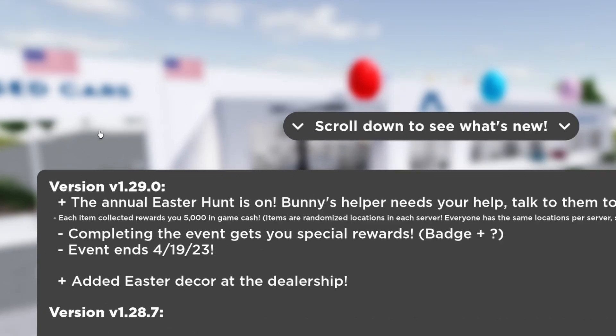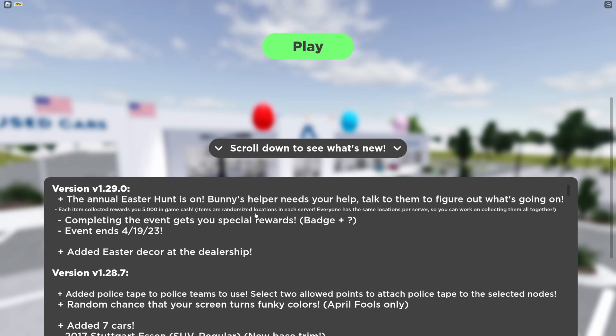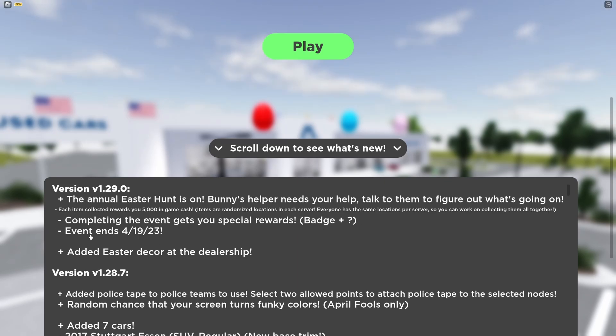We have version v1.29. The annual Easter hunt is on — Bunny's helper needs your help. Talk to them to figure out what's going on. Each item you collect rewards you five thousand dollars in-game cash. Item locations are randomized but the same for everyone in a server, so you can work together. Completing the event gets you special rewards including a badge, and the event ends on April 19th. They've also added some Easter decor at the dealership.